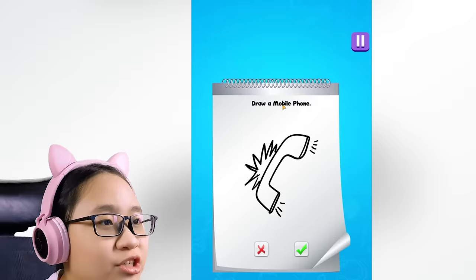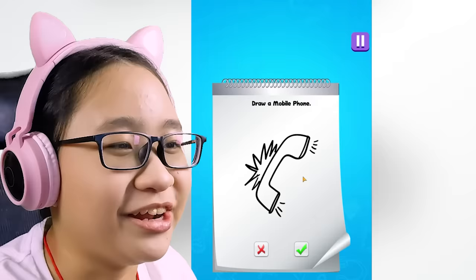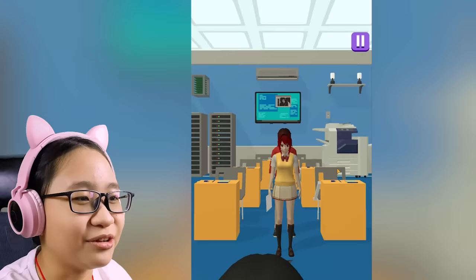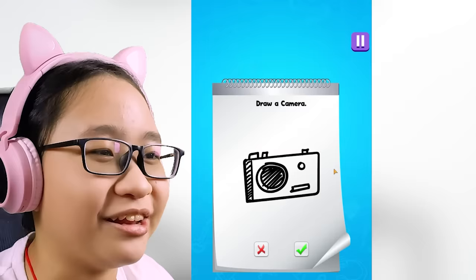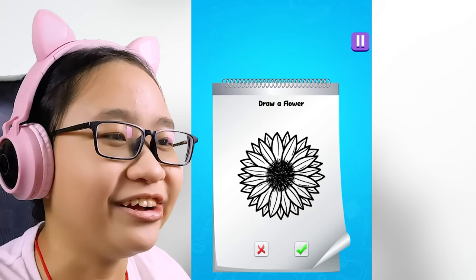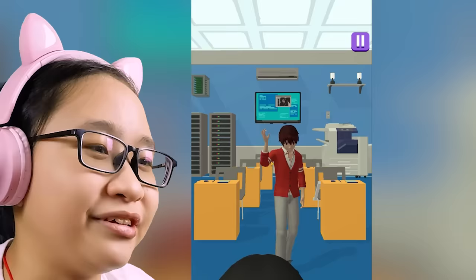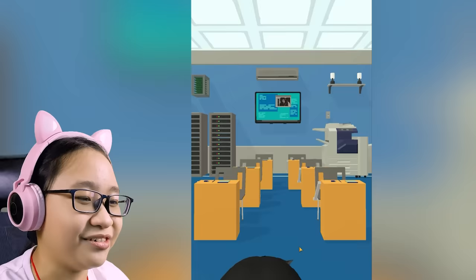Draw a mobile phone — they said mobile phone, not telephone. Wrong. Go away, don't pose, you're supposed to be sad. Draw a camera — yeah, that is a camera. This is high school? You just draw stuff — this is more like kindergarten. Are you in kindergarten? Draw a flower — yes, that is a flower. This is not high school; this is kindergarten with a bunch of high school students.